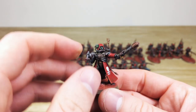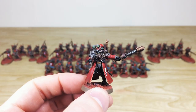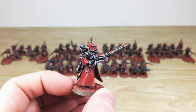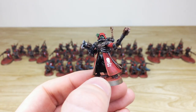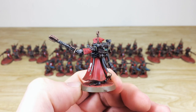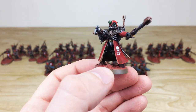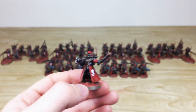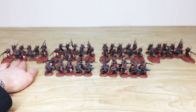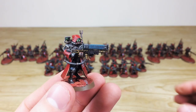Here's one of the sergeants or squad leaders — you can see the power maul and the pistol. All areas of detail are fully painted and highlighted with lovely green glowing lenses and eye sockets, which is a really cool attention to detail. The red complements the green really nicely. Just to show consistency from unit to unit, I'll pull forward another plasma trooper from another unit — every single aspect of detail highlighted and painted in a lovely fashion.